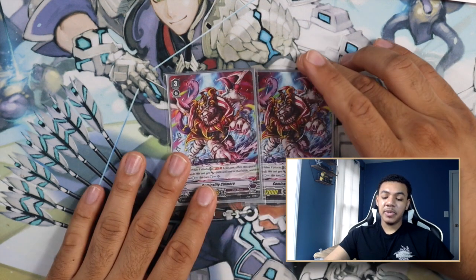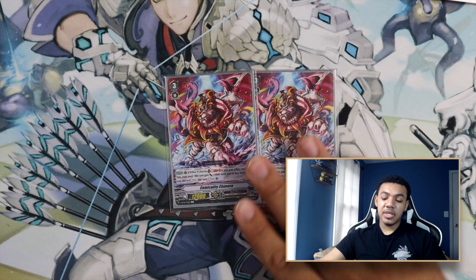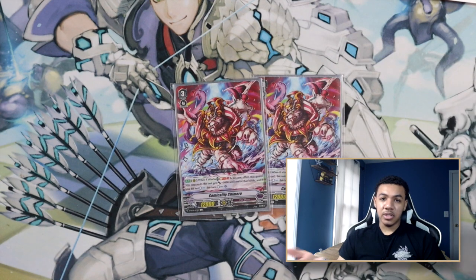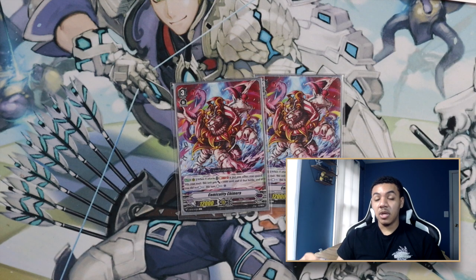For my next grade three, I am playing two copies of Comicality Chimera. It has the following effects. Auto Rear Guard Circle: when it attacks, soul blast 1 and put one of your other rear guards into your soul. This unit gets power plus 5,000 until end of that battle, and if you haven't counter charged this turn, counter charge 1. Since Sarah costs a Counter Blast, we always want access to counter blast. This card is essentially a searchable grade three that gets power on its own and allows you to counter charge 1 to set up for your next turn, which is extremely important. The ratio is debatable — you can play two to four — but I don't think you should play one, because losing it means losing your deck's only form of counter charge.